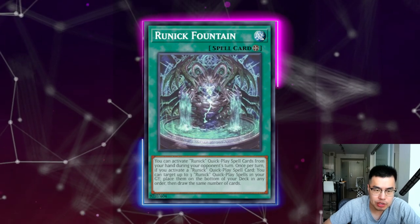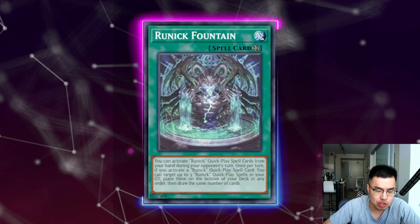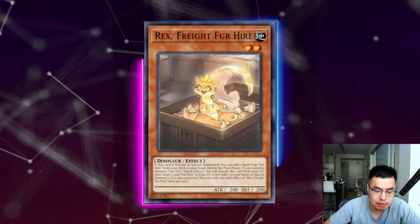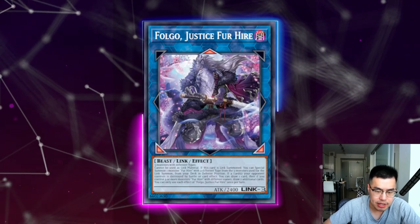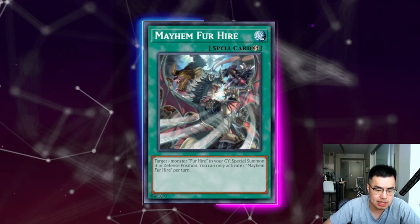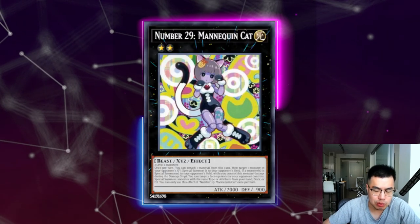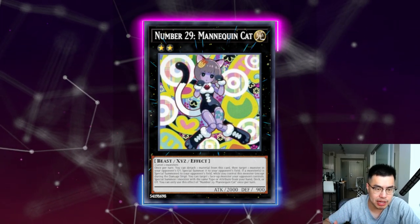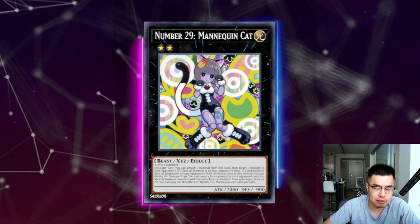Ghost Spell is definitely a decent card because it obviously stops Fountain from returning cards and drawing, and it stops Rex's effect of banishing itself to special summon a Fur Hire — which is typically how they trigger Donpa, which triggers Fogo allowing them to draw three cards and pop one of yours. There is also Mayhem for Hire which is something they might set, so Ghost Spell is actually not bad against this deck. It's definitely more playable than it previously was, and also against Mannequin Cat that a lot of players are playing — even Ghost Spell is valid against that, which prevents them from special summoning monsters from the graveyard.